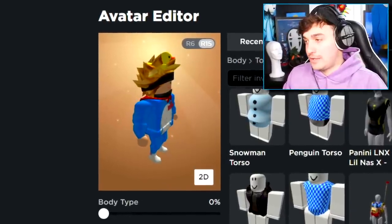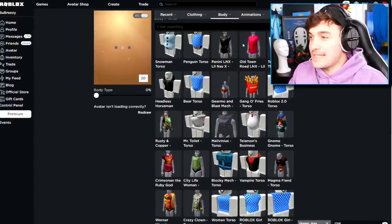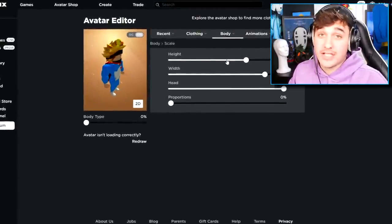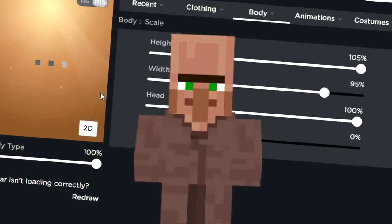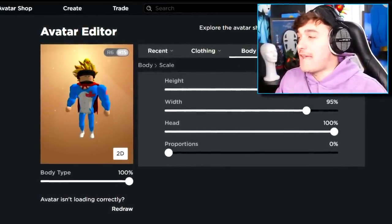Why does my torso look like that? What is going on? There we go, that's much better. Okay, well, the next thing we need to do is come to the body selection and come to scale. We need to make him... and just like that, ladies and gentlemen, we have now got the perfect body shape for our avatar.